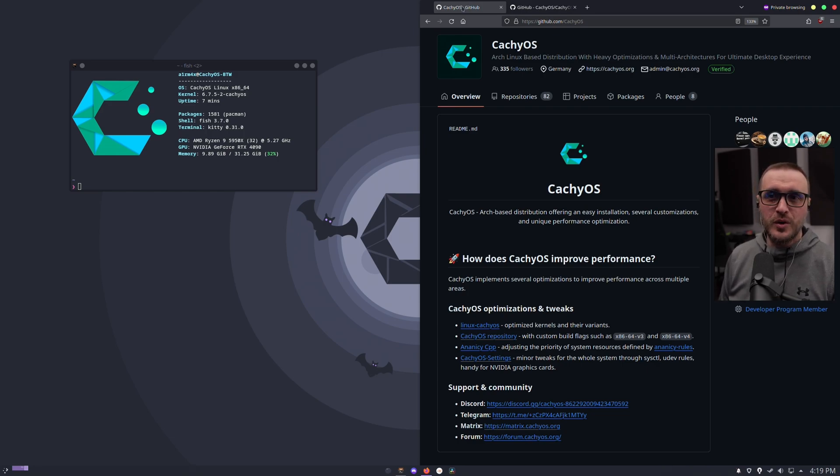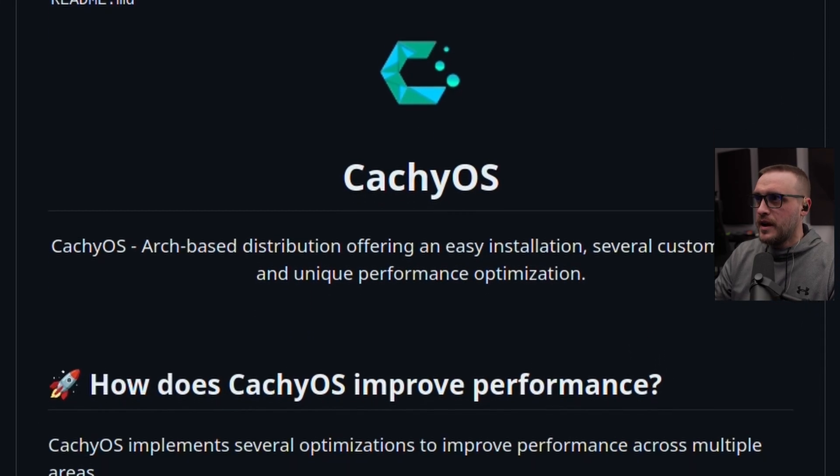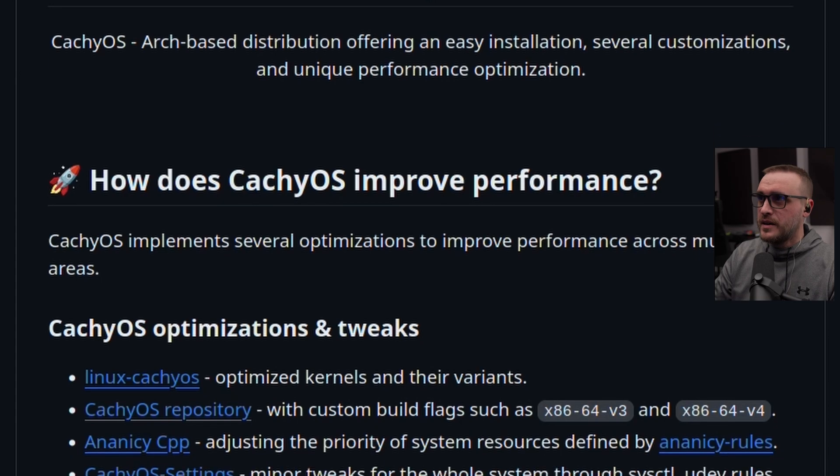Now let's see how to install this specific version of Proton on CachyOS. I'm going to mention CachyOS because this is my main operating system right now — I've been on it for almost four months and really enjoying it. If you want my full review, I'll put a link in the description. CachyOS is really at the bleeding edge of Arch, already pushing forward all the new features that are going to become mainstream on Linux — NVIDIA Reflex being one of them.